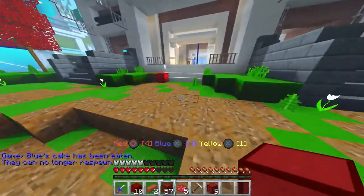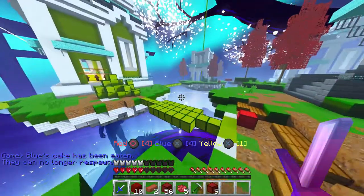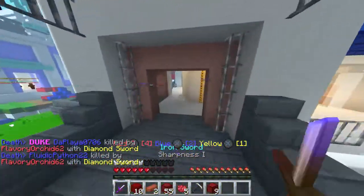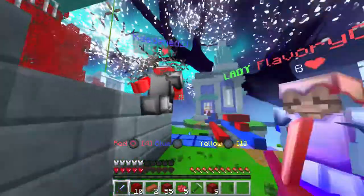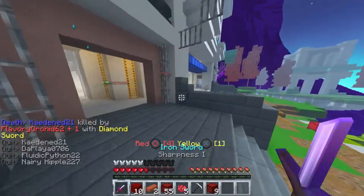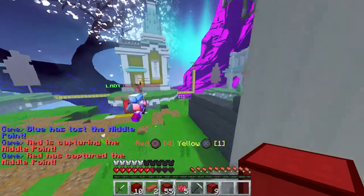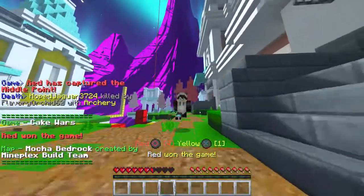I got the cake — nice. One of them is actually pretty low but the other one's at full health. The other one's at middle health now. They were in a party — no wonder they were fairly decent at the game. Let's go take out the last yellow. I think that's game — GG, on to the next round.